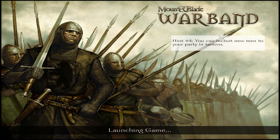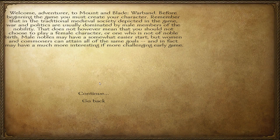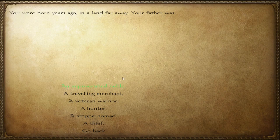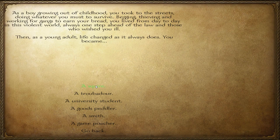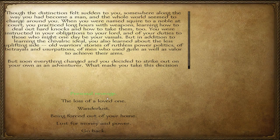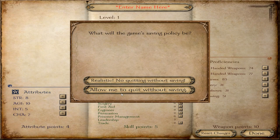So let's jump in. We'll start a brand new game and go through all the normal questions. I'll be a male. My father was a veteran warrior. I worked as a street urchin. I became a squire. And I have Wanderlust — become an adventurer, ride to your destiny. Realistic, of course.